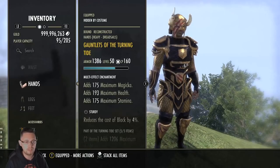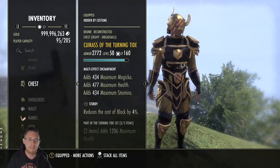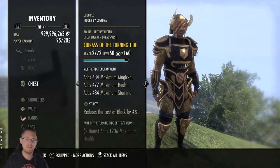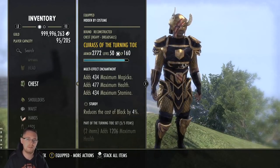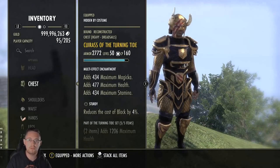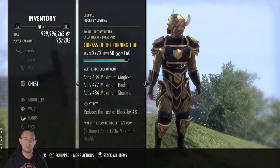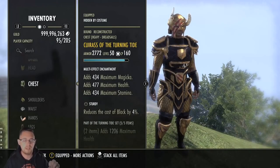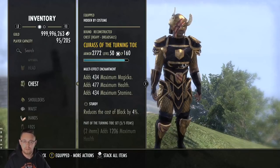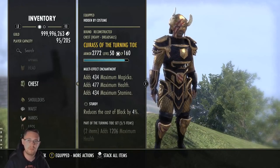On the gear, I've got full Sturdy. If you wanted more resistances, you could put a Reinforced chest. Generally, Sturdy is the most valuable trait for trials because you're blocking more than 70% of the time, draining your stamina, and you want it to deplete as slowly as possible. Sturdy can't be beaten - there's nothing you can do to beat Sturdy gear for trial content as a main tank. I've run the tests and done the calculations, and Sturdy outperforms everything by quite a long way.